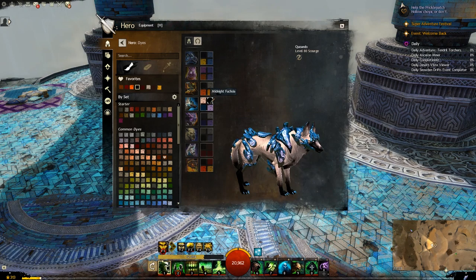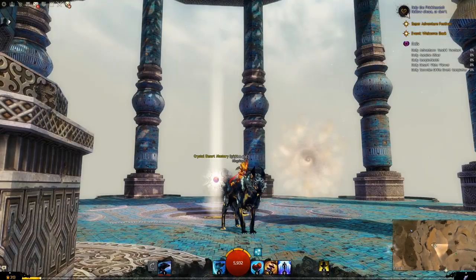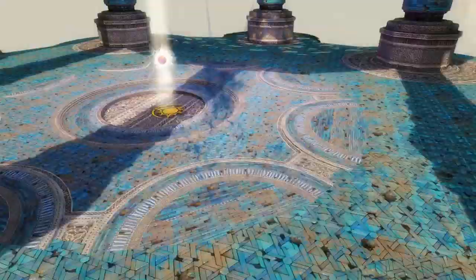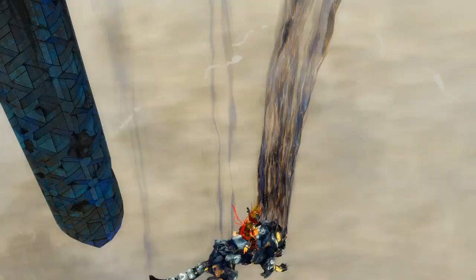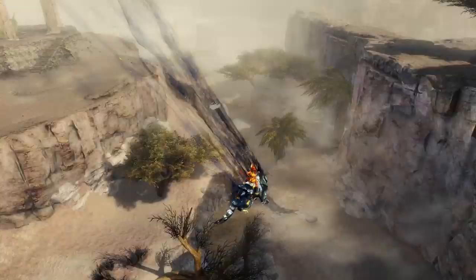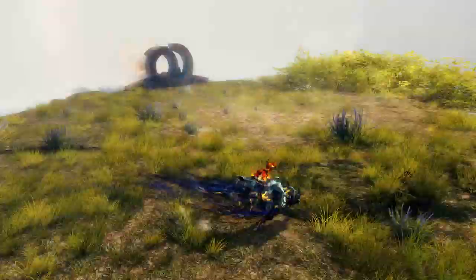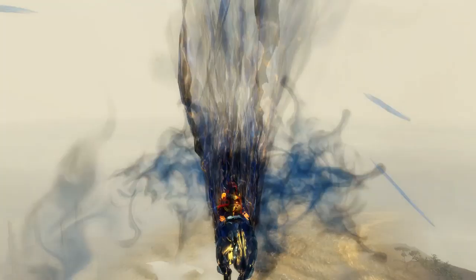Next up for the jackal we have the dark mist moorhound. This bad boy looks awesome - I love this effect. It has a bit of a trail to it which is really nice. And he is unique - he has a unique movement skill with a flare behind him of mist. That is pretty nice.